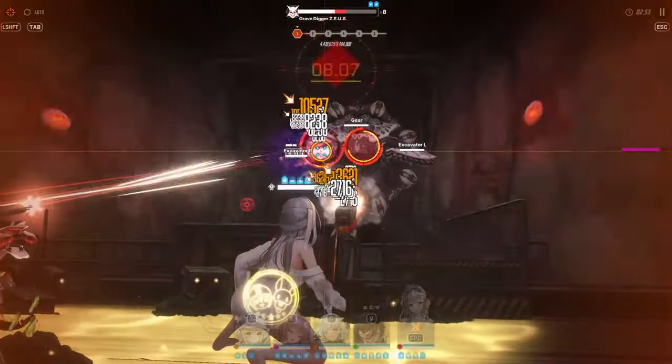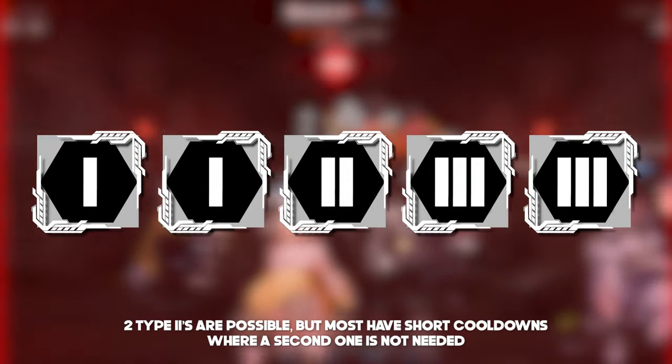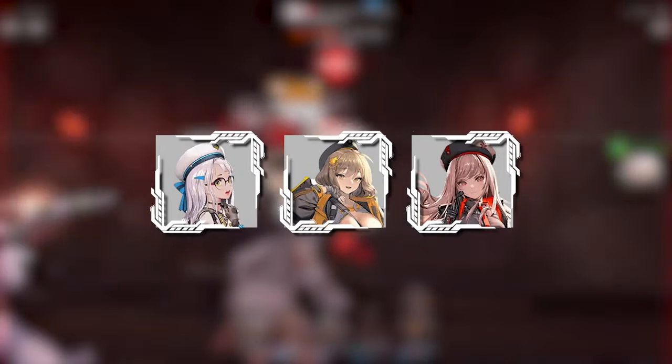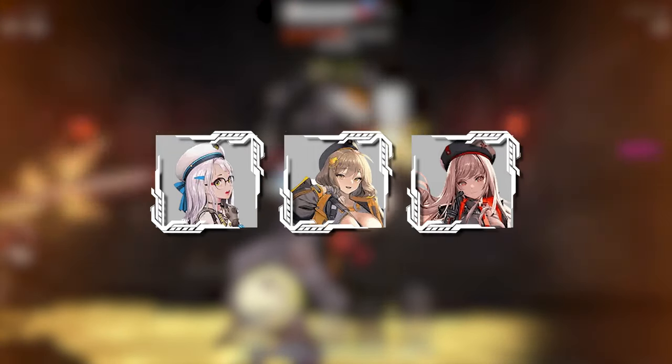A typical team will consist of 1 Type 1 and 1 Type 2, then 3 Type 3s — or 2 Type 1s, 1 Type 2, and 2 Type 3s. In my experience, it's rare for a team to have 2 Type 2s, which is why that slot tends to be a bit competitive. Luckily, the game gives you 3 characters to start off with, and coincidentally they cover all three types already — it's almost as if it's on purpose.